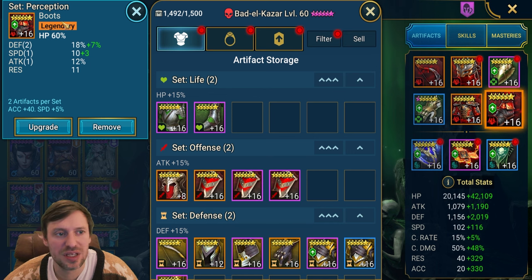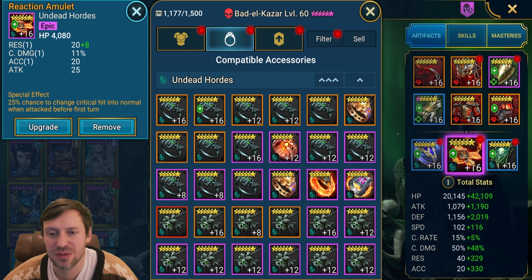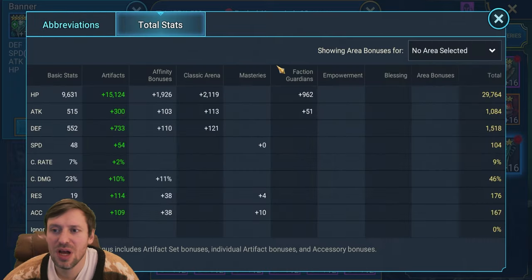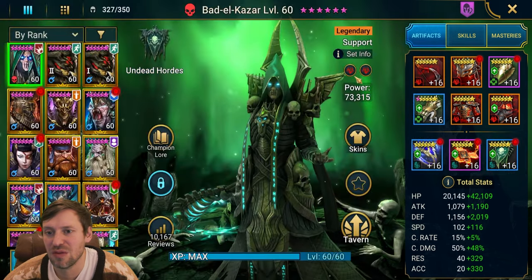We've got defense on the gloves, resistance on the chest piece, HP on the boots, HP on the ring, and it's a Prevention skill cooldown reduction — really nice because with his A2 you can keep poisons going. HP on the amulet and an accuracy banner. Ideally I'd have him in four pieces Regen, but it's more important to get the stats than to get the set bonus.